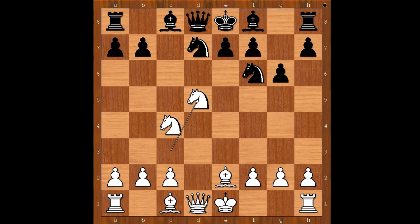c takes on d5, knight takes on d5, knight takes on d5, queen takes on d5. White is standing better — or maybe this is just an optical illusion. What do you think? Which side do you prefer? Black to move.